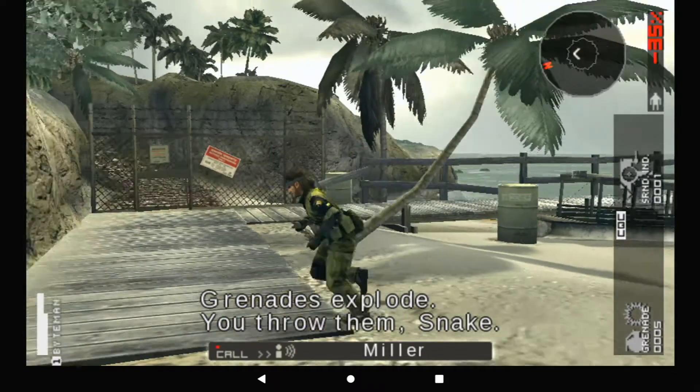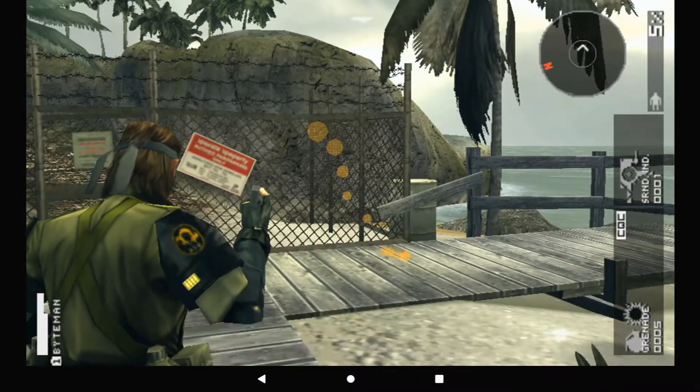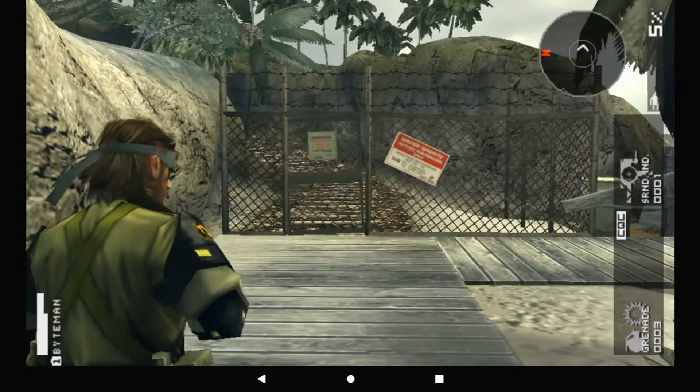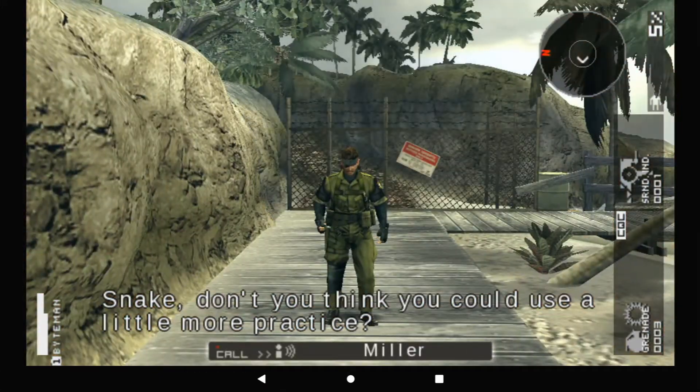Grenades explode when you throw them, Snake. Use the L button to ready throwing weapons. We'll be able to take out that gate.